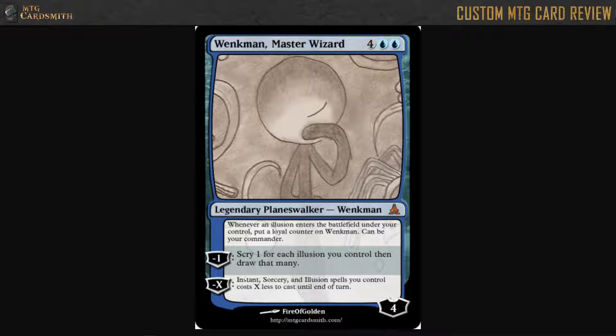Minus X: instant, sorcery, and illusion spells you control cost X less to cast until end of turn. I'm definitely seeing a pattern with these Planeswalkers — they all have a minus one and a minus X. But the power level is kind of all over the place for these abilities and costs. So here, this effect is quite strong.